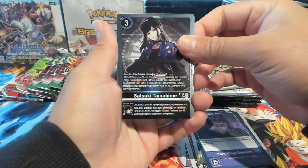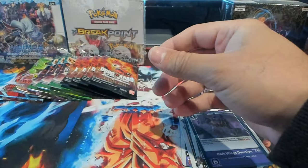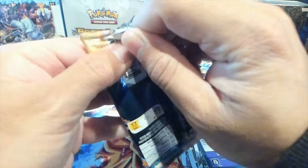We have Dark Wing Delusions, first rares Satsuki Tamahime and Mimi Tachikawa — the OG, one of the OG DigiDestined.